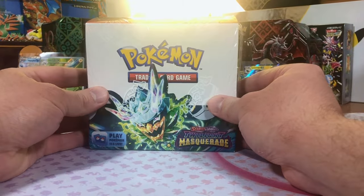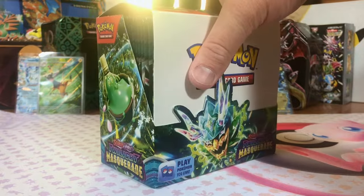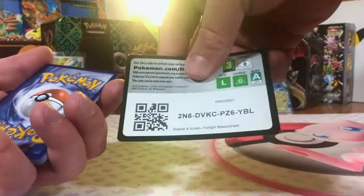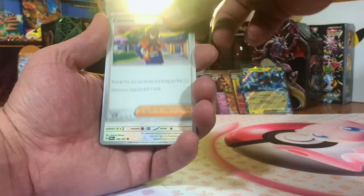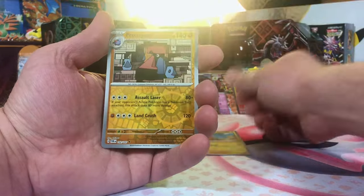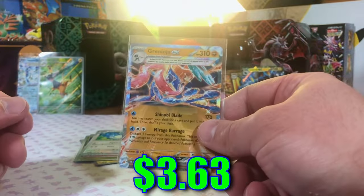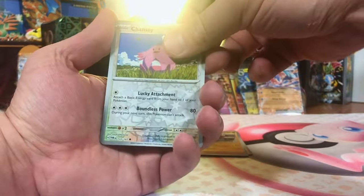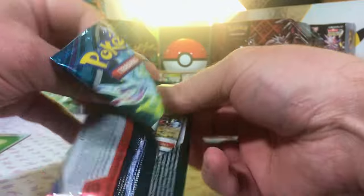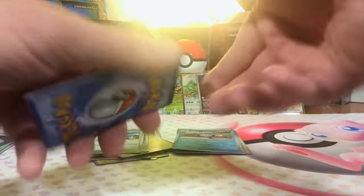And to top off the video — 36 packs — Twilight Masquerade Booster Box. Let's dig in. I am just really digging this set from what I'm seeing. It has beautiful artworks. Carmine. Will we pull the SIR? The most valuable card in the set, as of the last time I looked. Heliolisk. Probopass. Greninja EX — very nice. Terrastalized EX. Chansey Reverse. Polwhirl Reverse. And another Frostlass Hollow. I'm holding out for an SIR — I think we can do it.